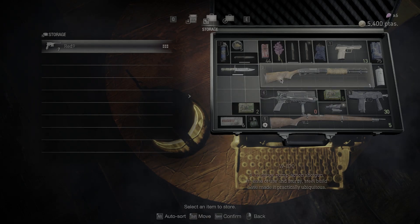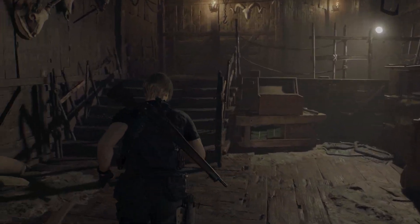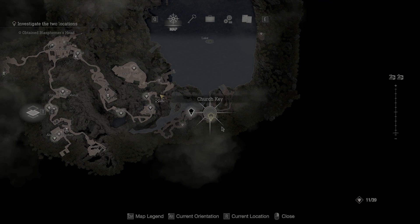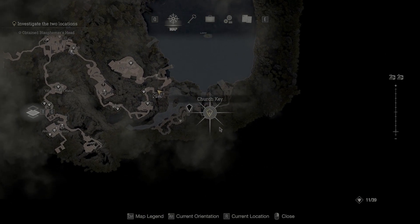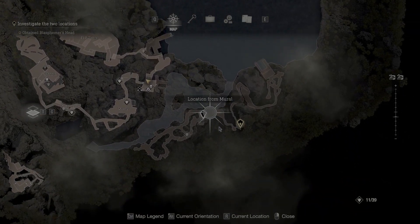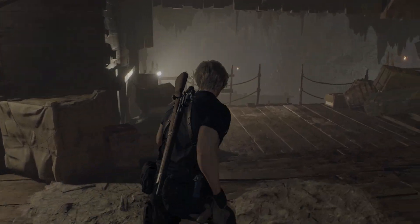Everything else is looking okay. I might need to do a little bit of organizing. Now where do I need to go? I need to get the church key — that's what I need. I guess that's where we need to go, so back this way.